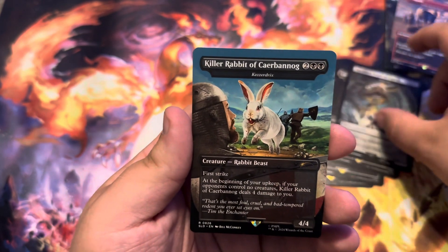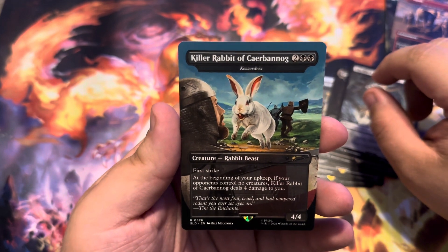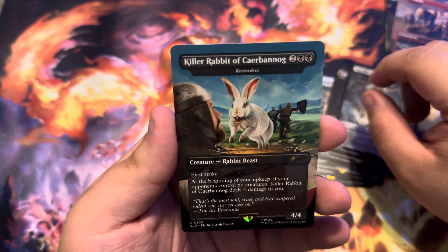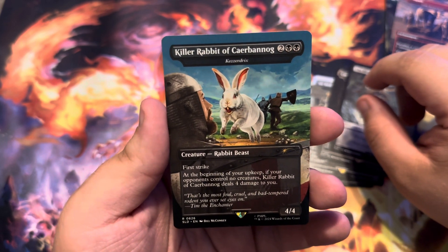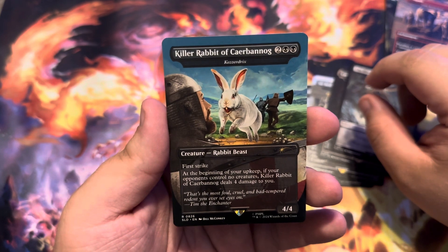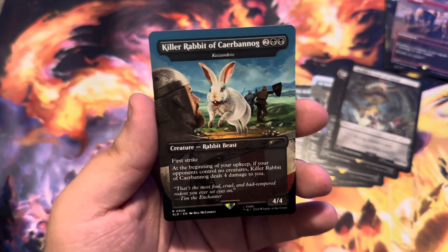Then you have the Bonus Card, which is the Killer Rabbit of Carabinog, which is a Kezzardrix: 2 and 2 Black for a 4/4 First Strike. At the beginning of your upkeep, if your opponents control no creatures, Killer Rabbit of Canterbag deals 4 damage to you.